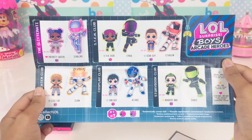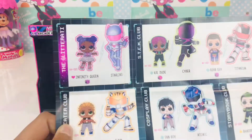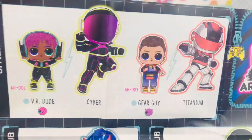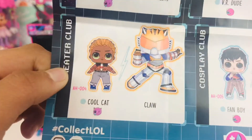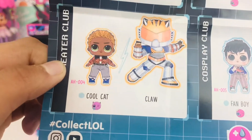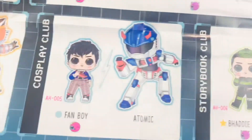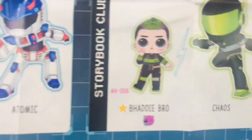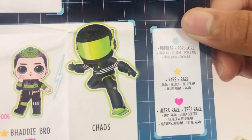So in the collector's guide: there's Infinity Queen who turns into Starling, VR Dude turns into Cyber, Gear Guy turns into Titanium, Cool Cap turns into Claw, and Fan One turns into Chaos. We can also find out which ones are rare.